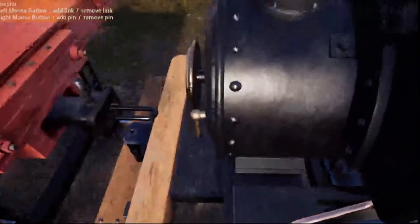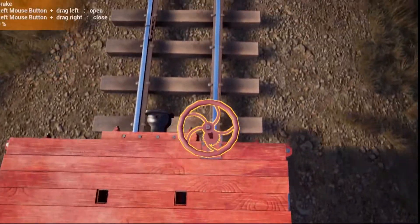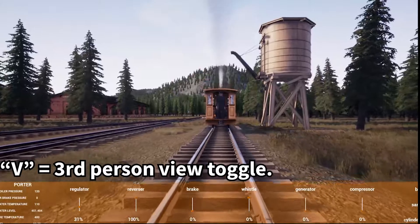Come over here, snap your car, and right click to put the pin in — we are now moving. Take your brake off, check your switches — looks good. Press V to check your view.